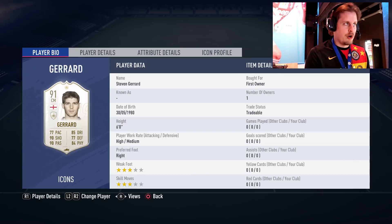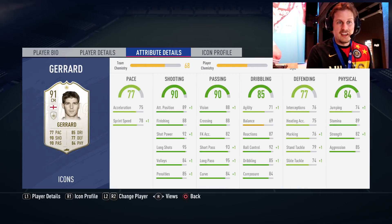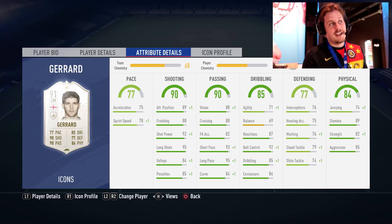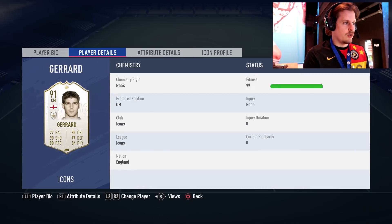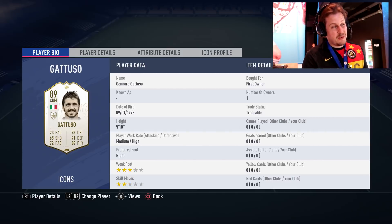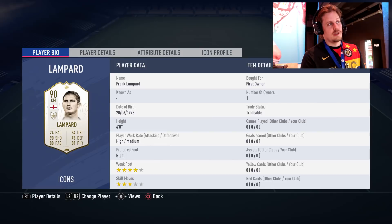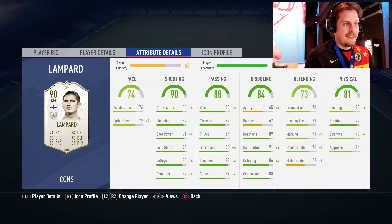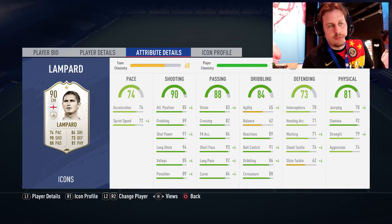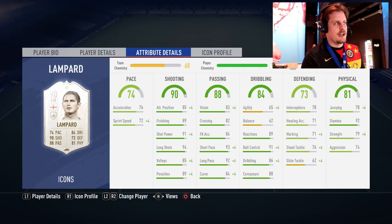Gerrard and Lampard both have really nice looking cards — long shots for days, passing for days, nice bit of stamina at 89. Then 82 strength. In terms of weak foot, Gerrard has three star, three star — probably have to agree with that. Lampard has four star weak foot, three star skill moves — a little bit better in that department — and also has the long shots and passing. They go pretty much tit for tat, but Lampard has the upper hand on stamina with 92.